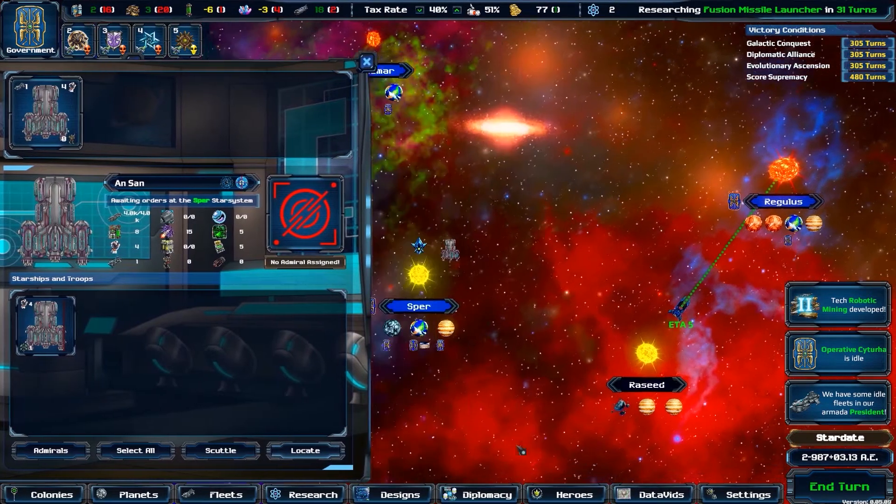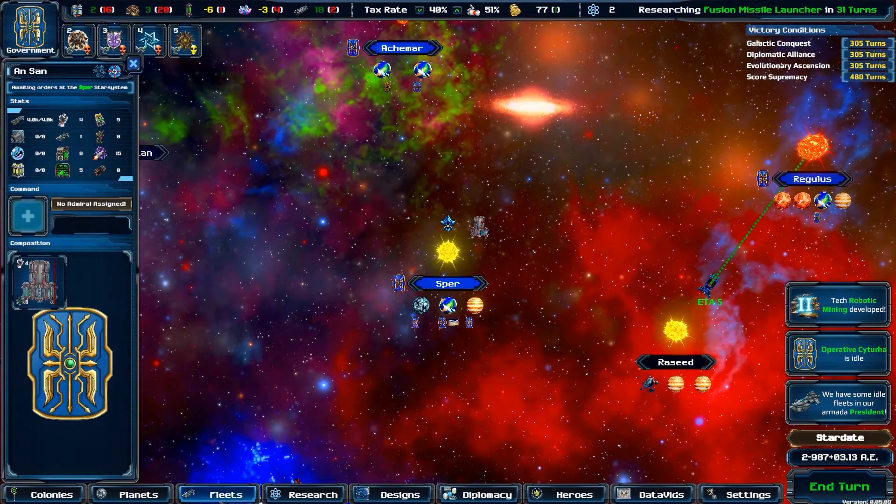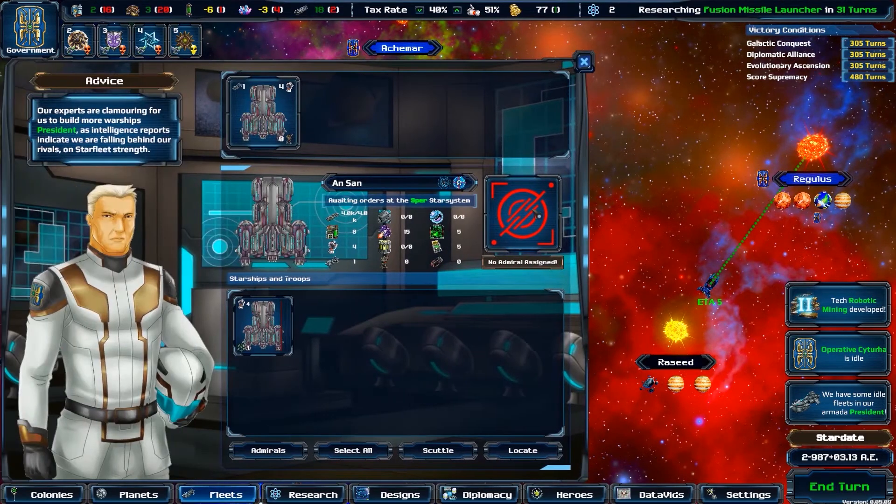Through this panel you can also quickly locate the fleet on the star map, which is especially useful in large maps.